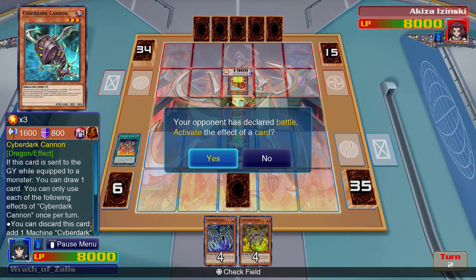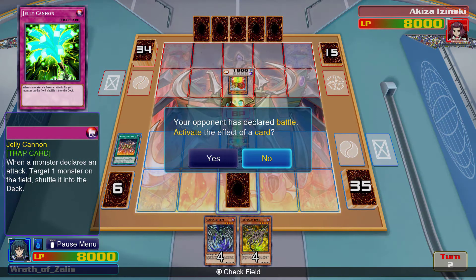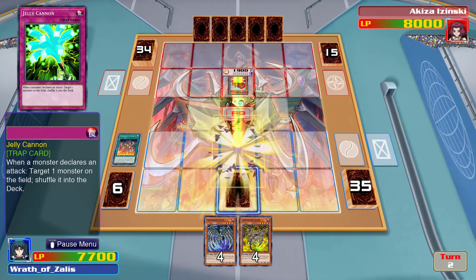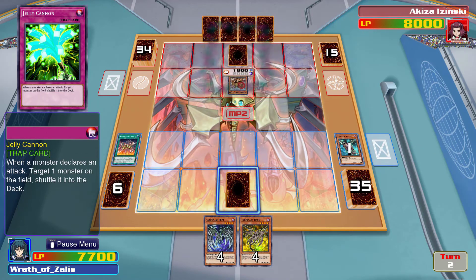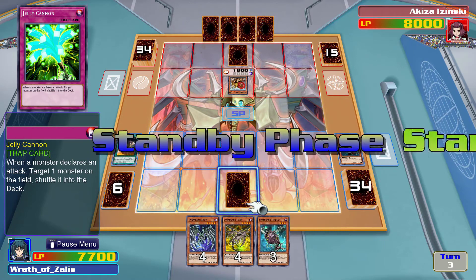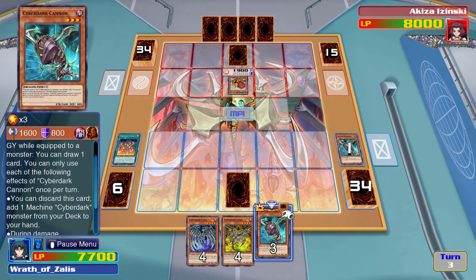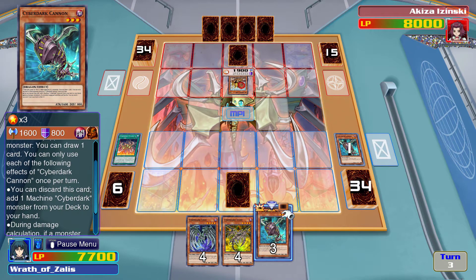Botanical Lion — no, what do I have? Jelly Cannon. I'll let him get destroyed. I don't know, I keep putting in Jelly Cannon — it's fun to me, it's like Dimensional Wall but worse. You can discard this card to add one Machine Cyber Dark monster from your deck to your hand once per turn.